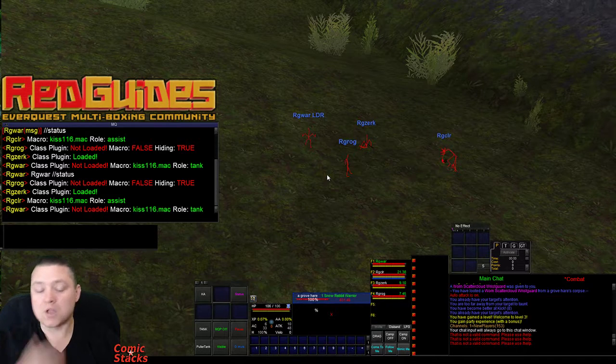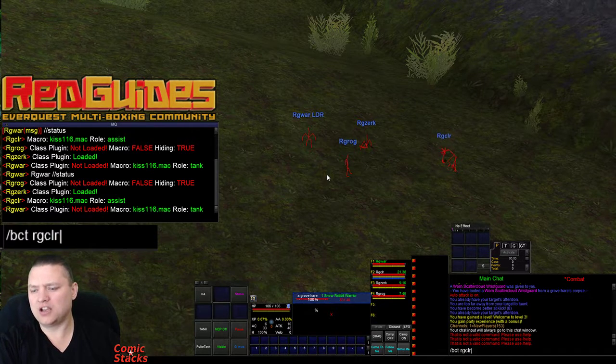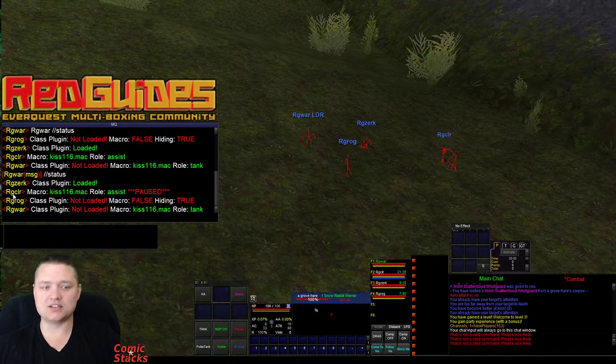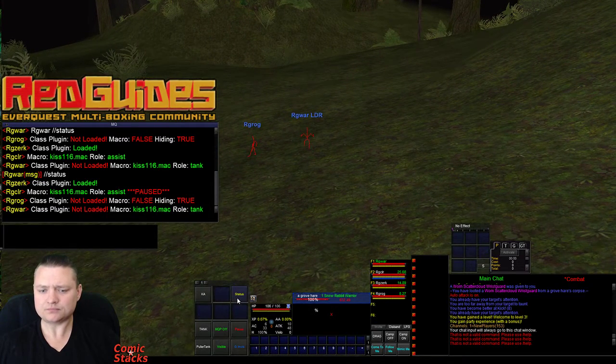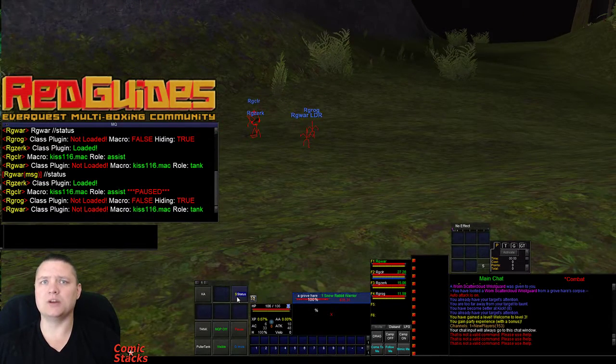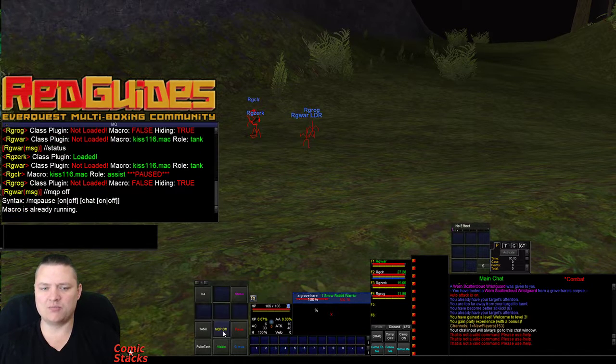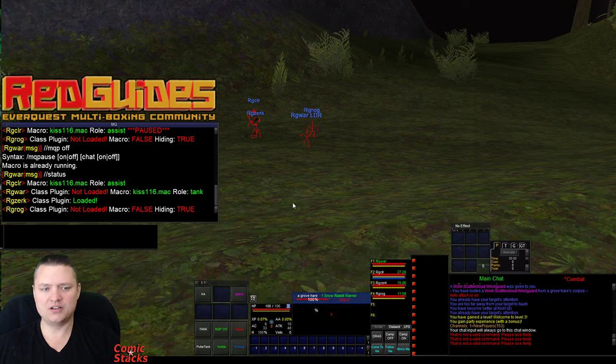If I BCT to my RG Cleric and do MQP on and then do status, you can see here it says RG Cleric macro's running, the role is set to assist, but now I'm paused. So let's say I'm setting up, I'm ready to kill something, I'm not sure what my dudes are doing. I click my status, I see my Cleric's paused, I tell everybody to unpause — and there we go, no longer paused.